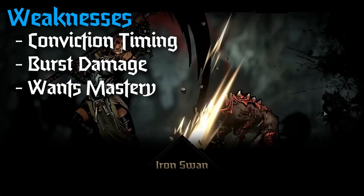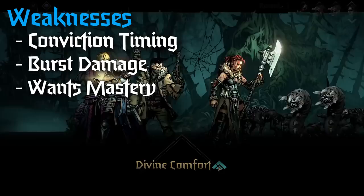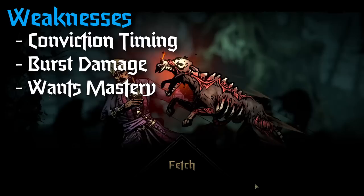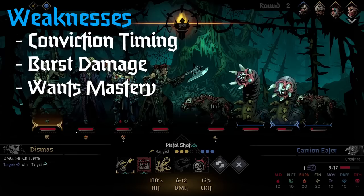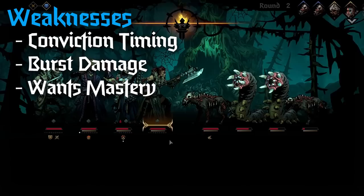Weaknesses - what is Junia bad at? As good as her conviction mechanic is, the turns where you have all three tokens may not be the turn that you want to throw stuff out, meaning she has the potential to float conviction tokens and waste them pretty consistently. The other side is sometimes you'll only have two tokens when you need to use a skill but won't have the chance to get three. Her next weakness is that she is a low damage output character - she can hit really hard with Judgment especially if it's all charged up, and she can give someone else good damage with Consecration of Light, but outside of those two things her consistent damage output per turn is pretty low.